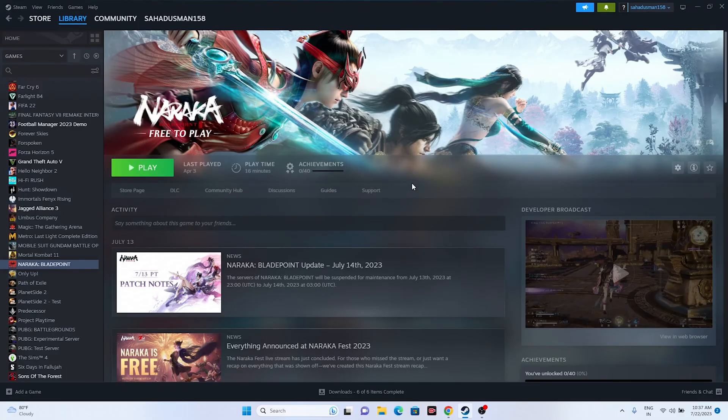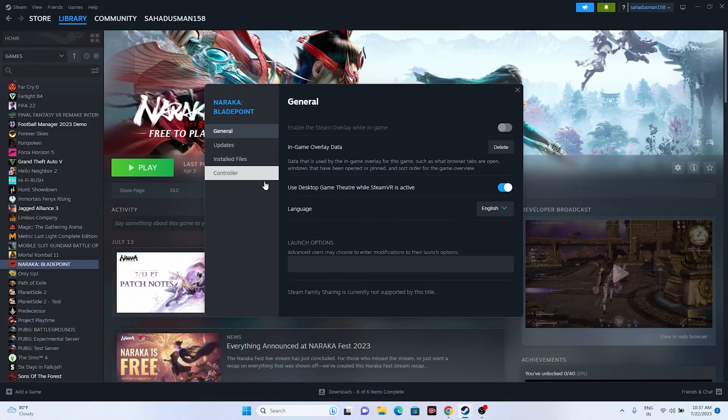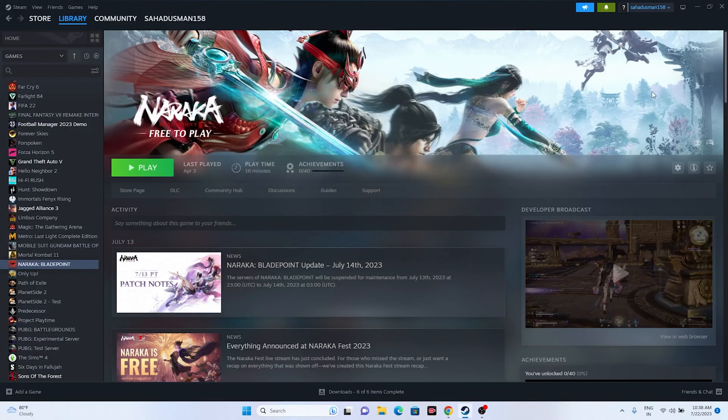Try disabling the Steam overlay: right-click the game, go to Properties, and turn off the overlay. Then check the Launch Options field and enter the command -dx11 to launch the game. If dx11 doesn't work, change the command to -dx12. Either dx11 or dx12 should resolve the issue for you.